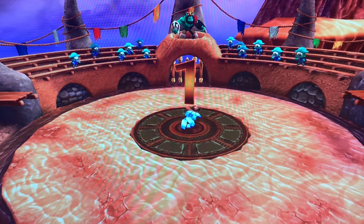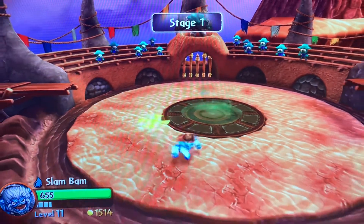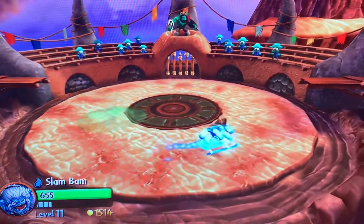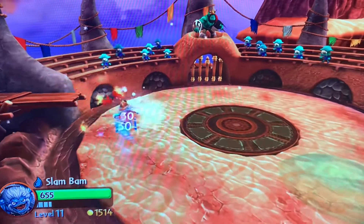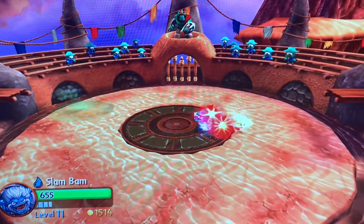It's some kind of cyclops — looks huge. Oh, that's the goo. I've never really done the arena battles on Giants — well, not never, but hardly ever. I did like a hundred-percent complete the Trap Team ones, but not Swap Force. Why are these trolls big too, or is Slam Bam just tiny?